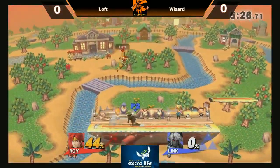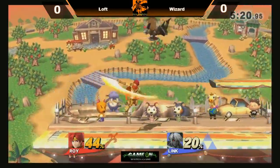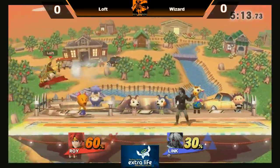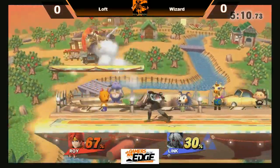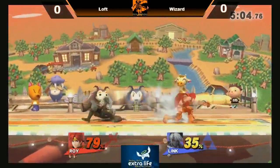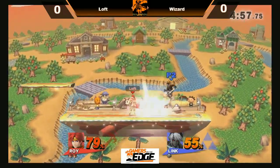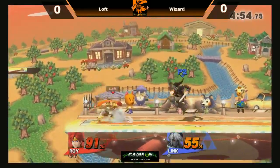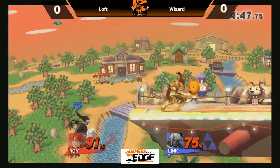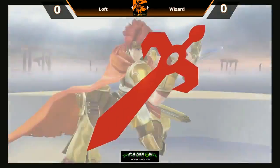Let's see if he can bring it back. Down air out of the air is probably one of the worst options you can do as Link — very easily punishable, has a lot of landing lag. Wizard getting a little more zoning tactics going on. The bomb actually interrupts the combo. Side B into neutral B — the shortest combination I've ever seen. Jump neutral layer and the forward smash, very nice from Loft. Good edge guarding and Loft takes game number one.